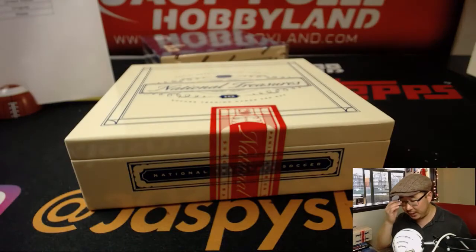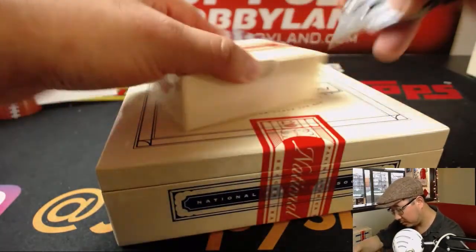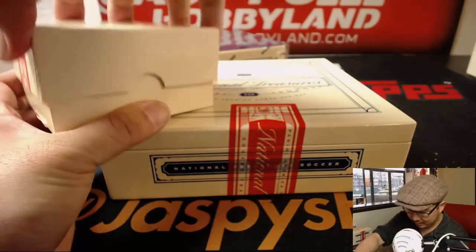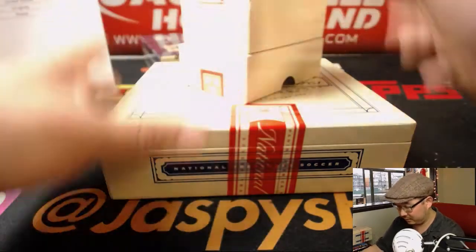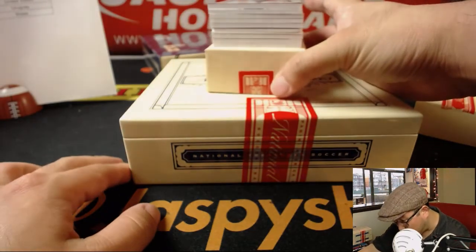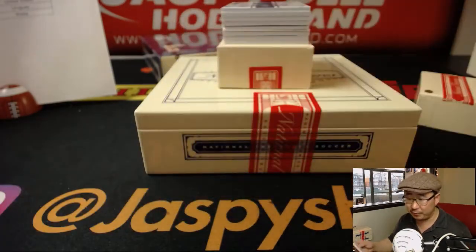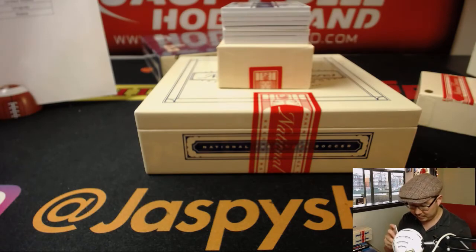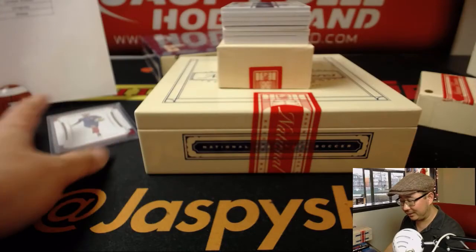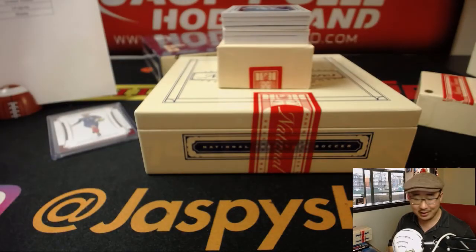Second half of this random team break — full case random team. There's another full case random team in the store right now on jazbeeshobbyland.com. We've got a redemption in here, and it looks like a printing plate in here too — this stuff is loaded, ladies and gentlemen. 12 out of 50: Antoine Griezmann for France — Senyin. Remember his decision? They call it 'La Decisión' in Spain.